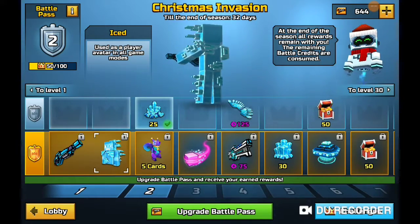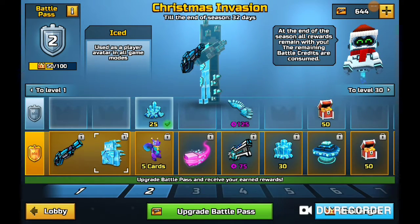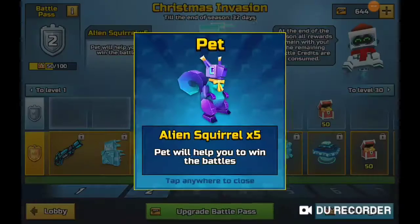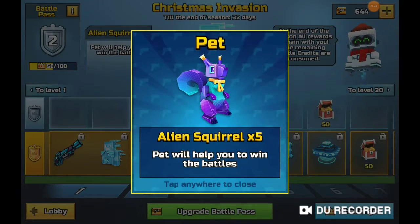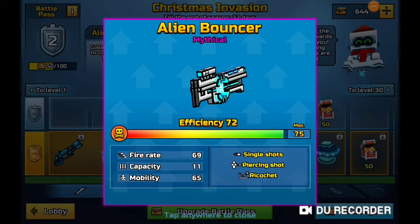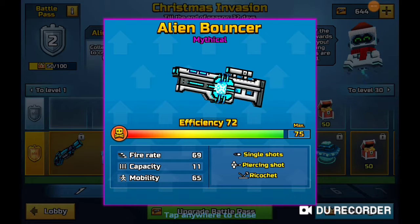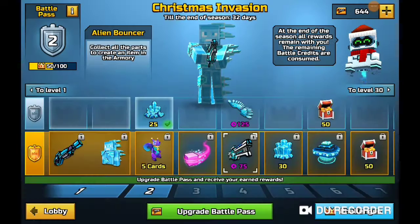The decorative item is really cool — I like how they've done it, it just looks really cool. Then we've got a new pet, the Alien Squirrel. There's also a new gun, the Alien Bouncer sniper: fire rate 69, capacity 11, mobility 65, single shots, piercing shots or ricochet.